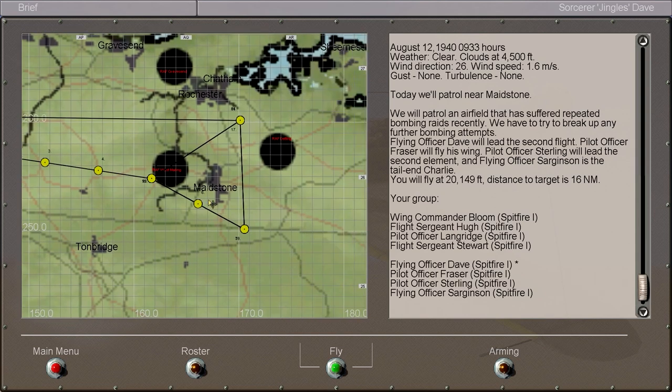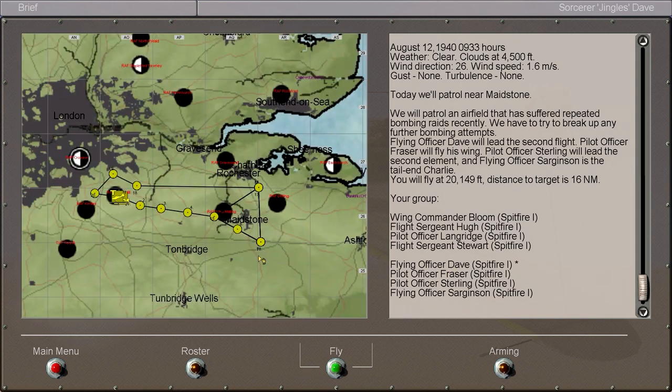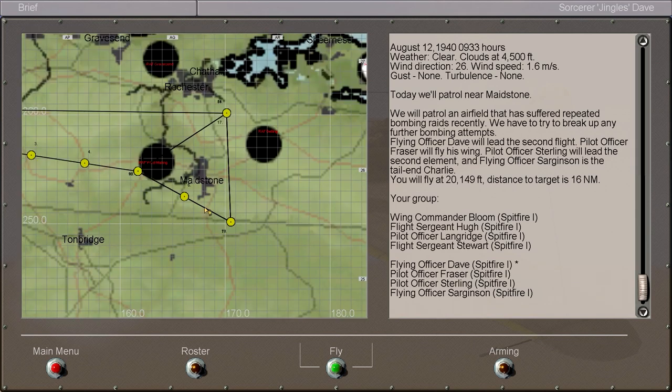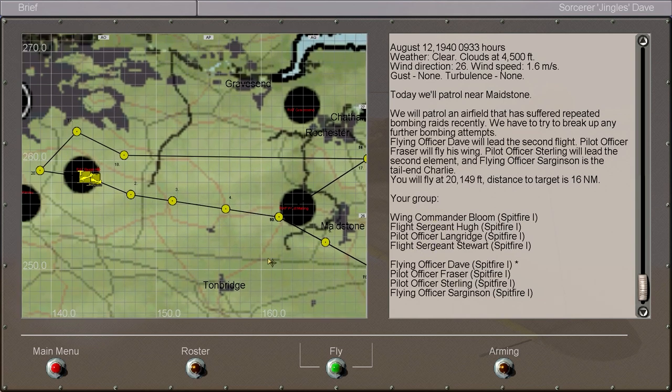Of course, now we're in charge of our own section, we don't actually have to follow the orders of Wing Commander Bloom per se in this mission. He won't be issuing us any orders. He'll just be expecting us to take care of ourselves. I could, in theory, sod the mission objectives and fly a bit further over to try and intercept them as they come across. However, that would leave us without the support of these four here, so I'm probably going to stick fairly close to these guys regardless.